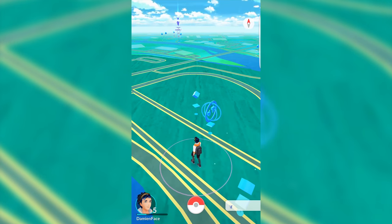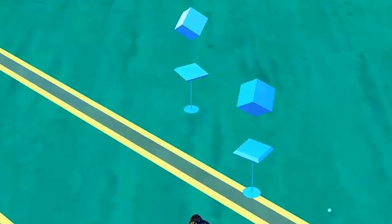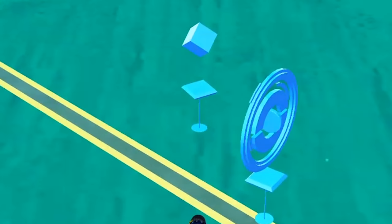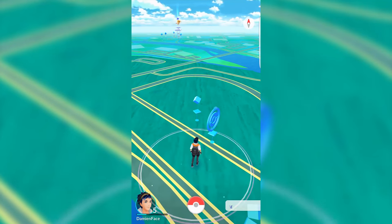As you've been walking around, you may have noticed some weird markers on the map. These indicate PokeStops, which are an important part of your Pokemon Go adventure. Once you're close enough to a PokeStop, the icon will change from a square to a circle, meaning you can click on it and gain some rewards.